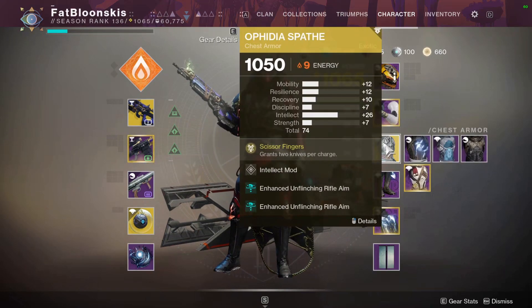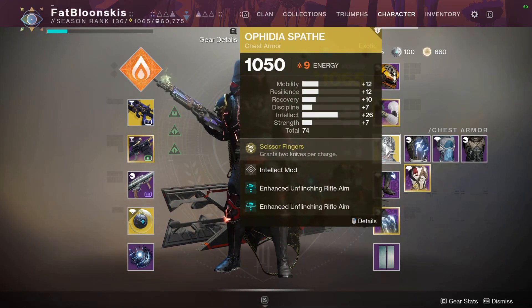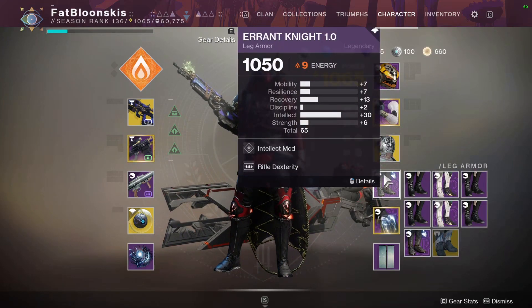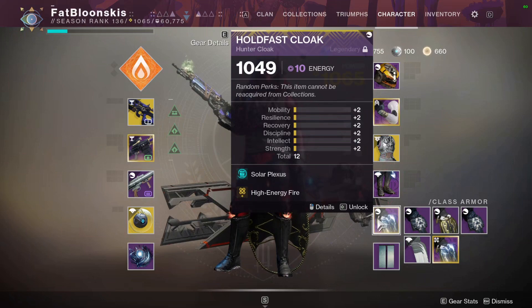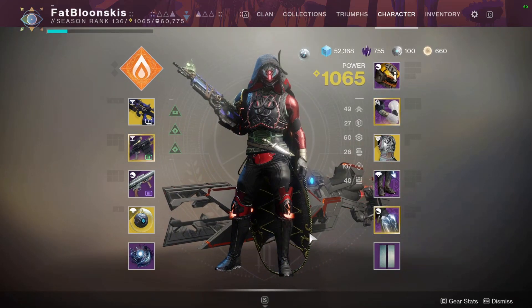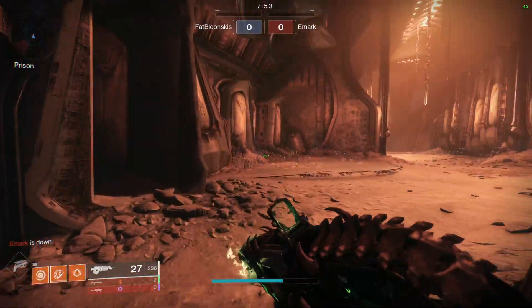Rocking Orpheus Rigs, got double Enhanced Unflinching Rifle Aim — I don't know if they stack but that's what we're doing — Rifle Dexterity, Solar Plexus, and High-Energy Fire so that once I'm Charged with Light I do extra damage. Hopefully I can get some pretty fast time-to-kills with the pulse rifle. Let's go ahead and slap some necks — we got some Rumble action, let's get it!